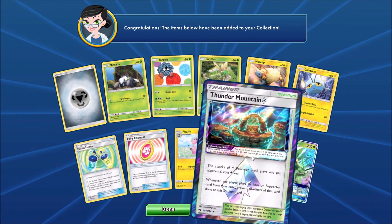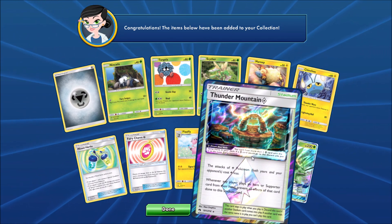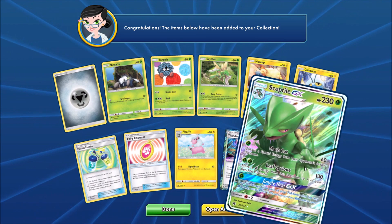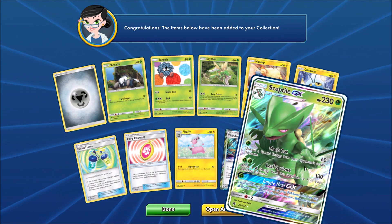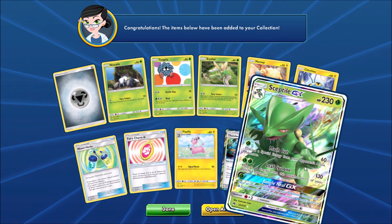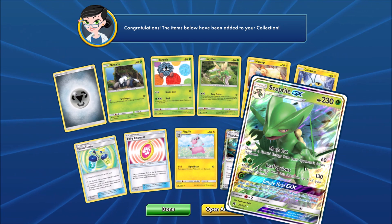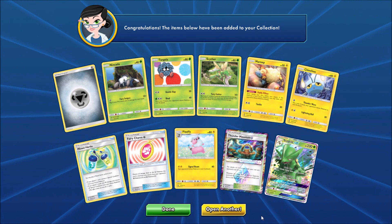Thunder Mountain Prism Star, which is essential to a lot of these newer Lightning-type decks coming from Team Up — it reduces the number of energy you need to attack. And then Sceptile GX. I like Mock Cut — as the name implies it can attack quickly, plus it removes a special energy from your opponent's Active Pokemon. You can also combine it with another Sceptile to really hurt Ultra Beasts.